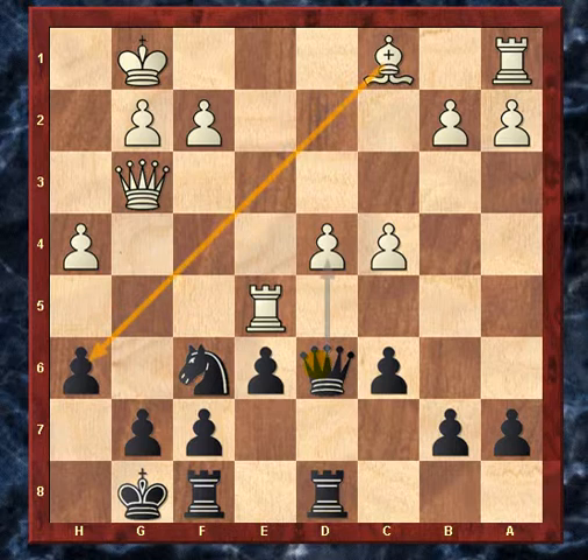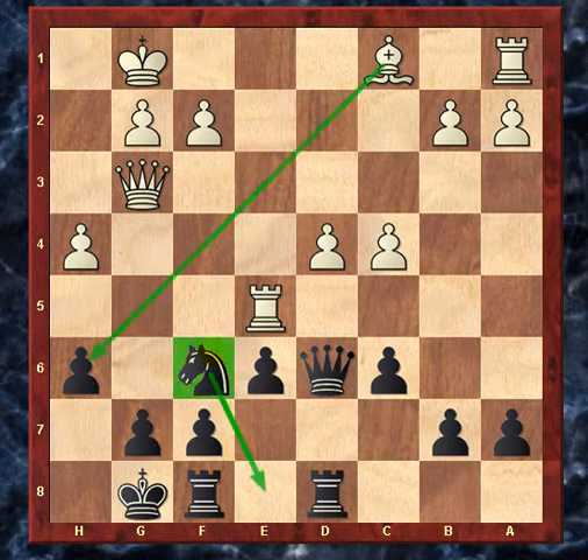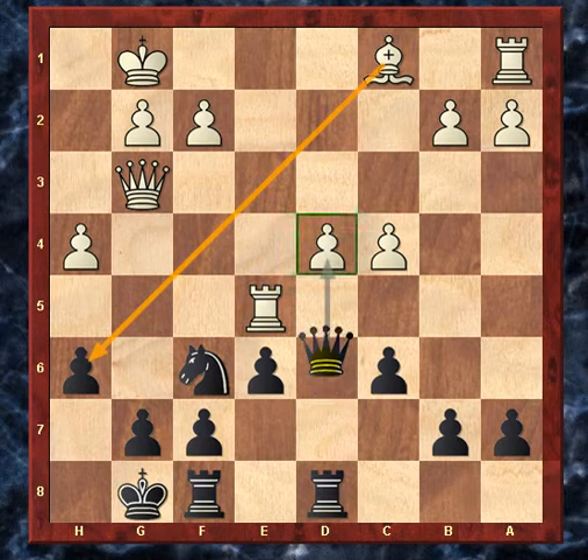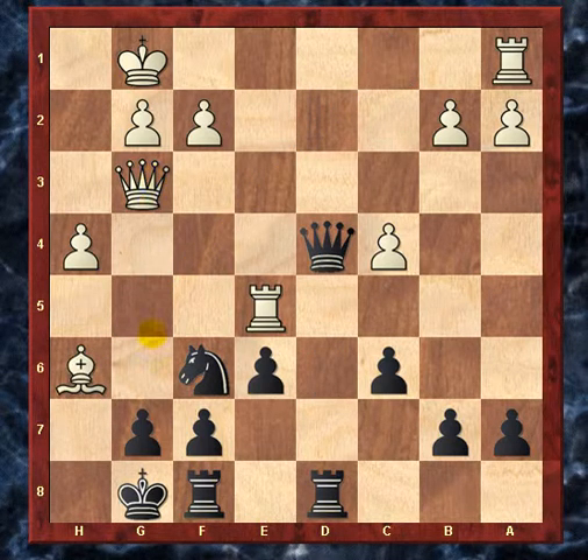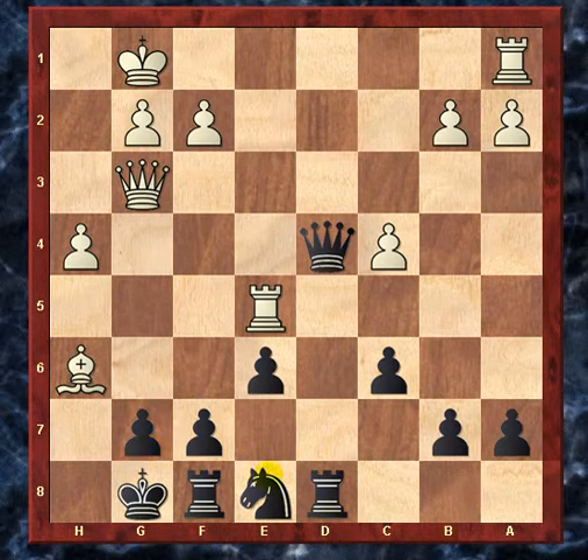When I checked with the computer, I saw the line queen takes d4, bishop takes h6, and then knight to e8, defending the mate on g7. I did see that in the game but it looked awkward to me. The computer said that was a little better than what I played. To illustrate: queen takes d4, bishop takes h6 threatening checkmate on g7 — of course the pawn's pinned so it can't take the bishop — and knight e8 covering the mate square. Maybe this was defendable, but I didn't like the look of it. The rook is stuck, the knight is on the back rank. The rook on the d-file could be used for some counterplay, but it just looked awkward.